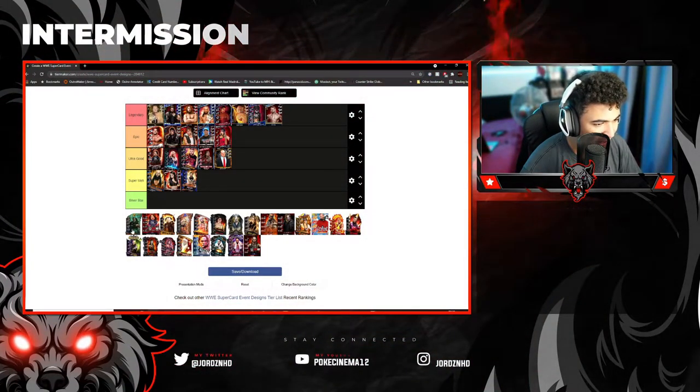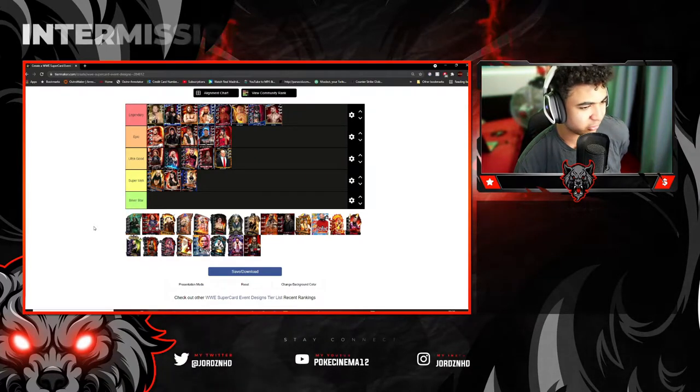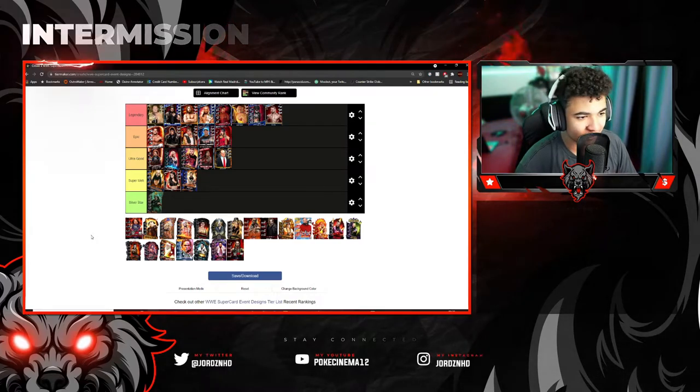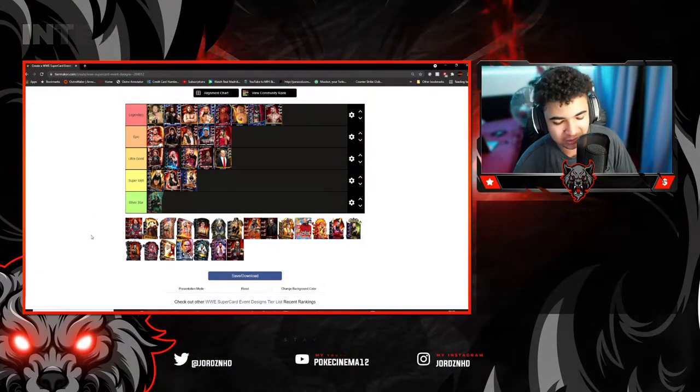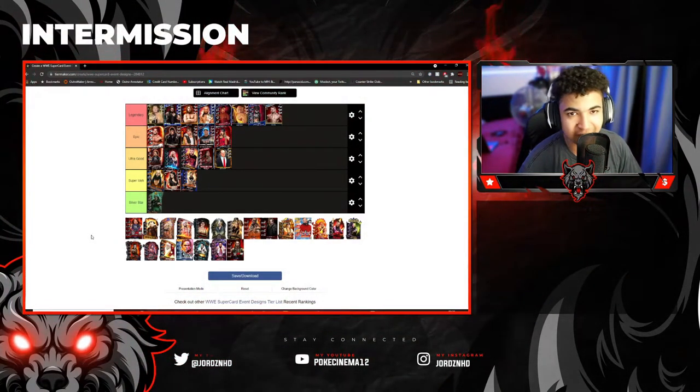Then this next one is a SummerSlam 20 RD card, I believe. It was when they introduced the zombies and Halloween images into the game. Silver Star — do not like those. I don't really like the color green anyway, so I do not like that card. It's not for me.